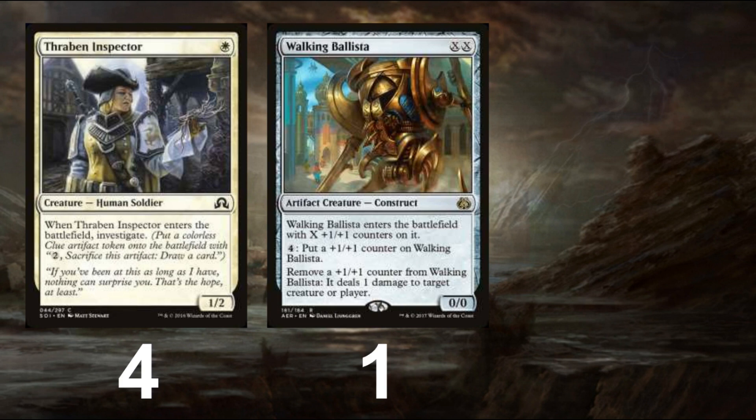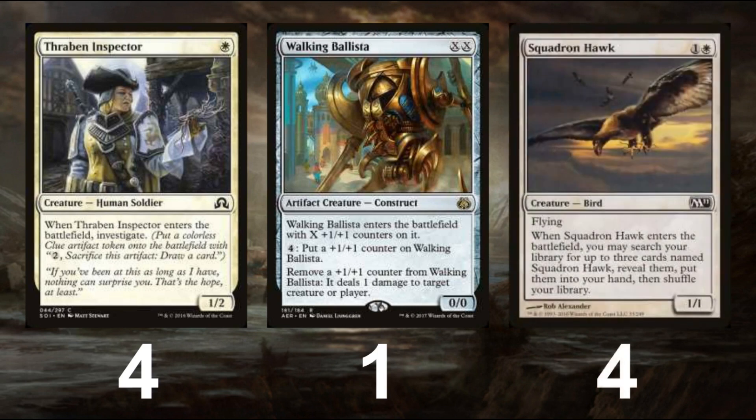The final creature in the deck helps us get value for our Martyr of Sands, and that comes in the form of Squadron Hawk. It chump blocks really efficiently and gives a major Martyr count. Playing 1 fetches 3, which allows a singleton Martyr to gain 9 life off the 3 Squadron Hawks you hold in hand.